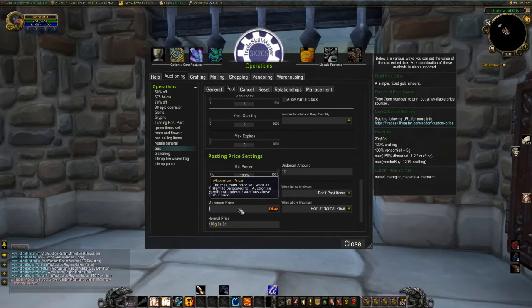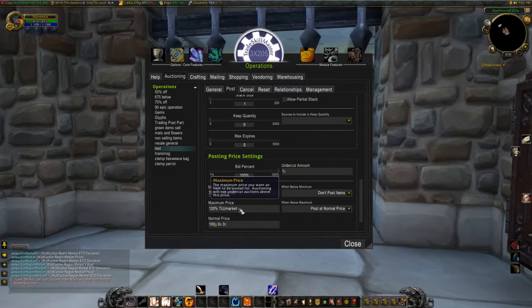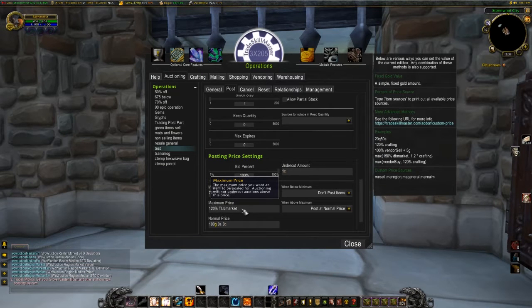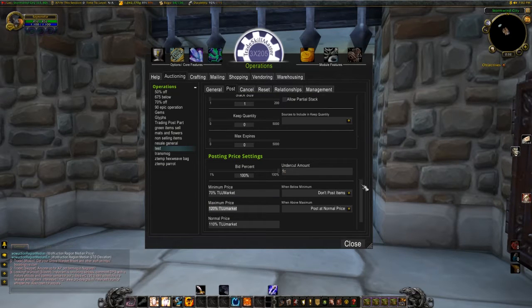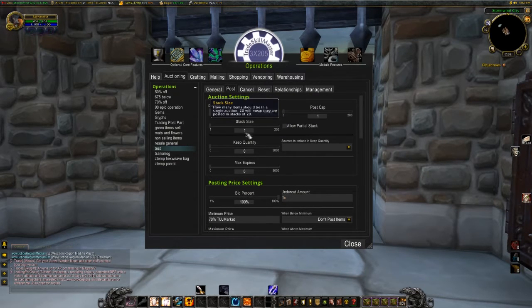For maximum price, let's put it at 120%. For normal price, you could leave it at 100% or 110%, because if someone is undercutting you it will go below that.